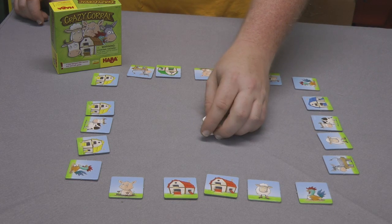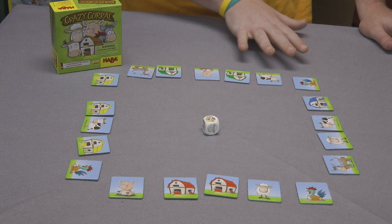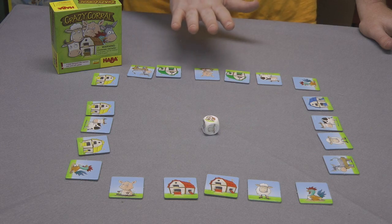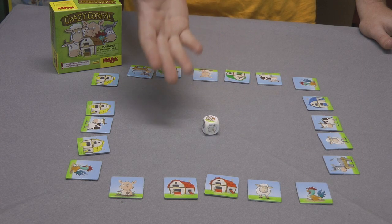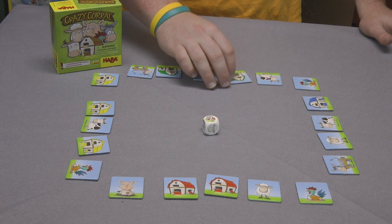If you roll a barn symbol, you can decide to flip over any of your animals that are still face up, or try and find anybody else's animals that are face down in the barn. You still have to announce which animal you're looking for. So if I say pig and I flip over a tile and it's a rooster, nothing happens and it would stay face down.